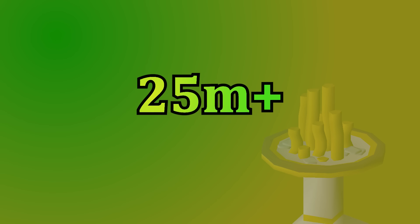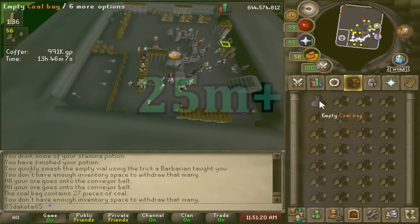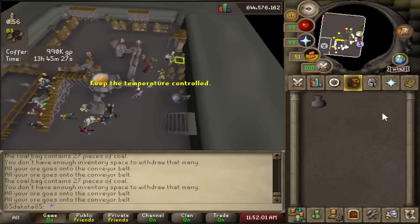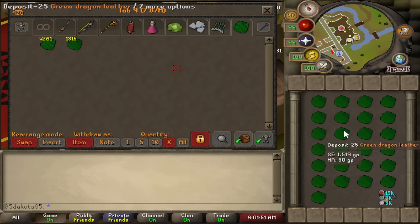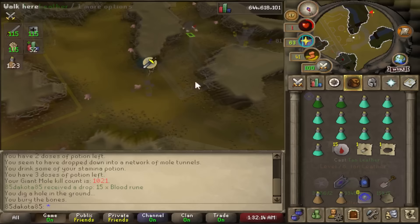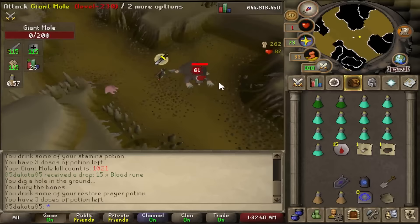Once you reach up to a 25 mil cash stack, you can start to invest pretty hard into other moneymakers. Going back to the Blast Furnace, if you get up to 85 Smithing you can start doing rune bars, but you also need a lot of cash to buy rune ores, so that 25 mil stack is a good goal for that. Even some methods we already talked about — like unfinished potions, dragonstone jewelry, and tanning dragon hides — are all going to be more convenient if you have more money to work with and don't have to buy and sell as often. 25 mil is also plenty of money to buy some good combat gear and start to get into some bossing, though you will need to get your combat stats up as well.